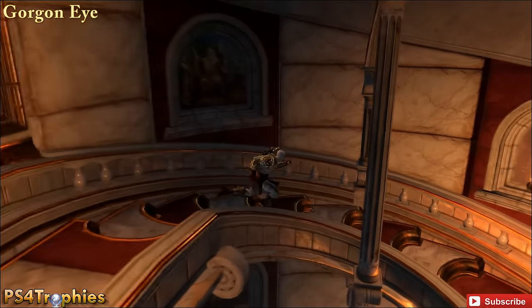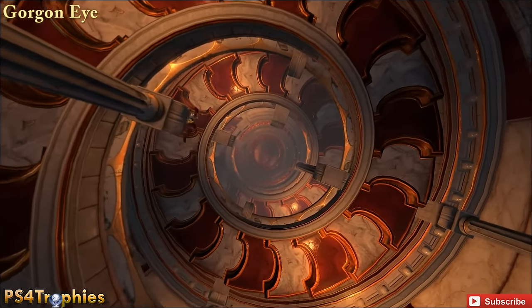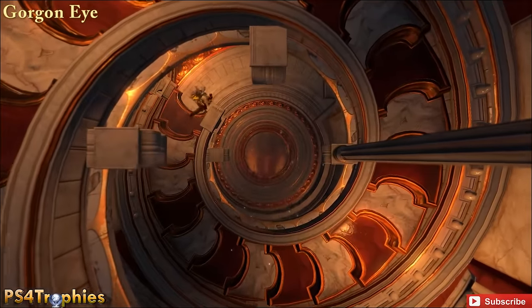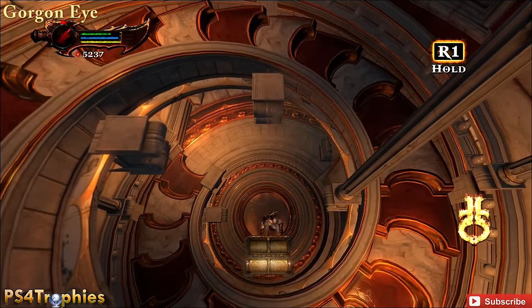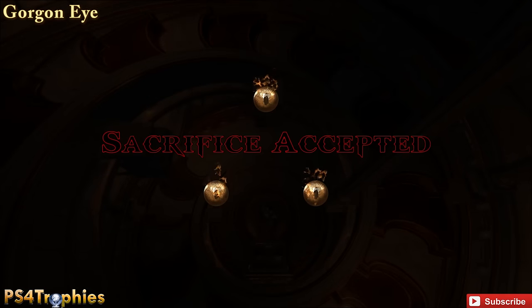Moving on to the next Gorgon Eye, you're going to go down a set of stairs — a winding staircase, a second set different from one you went up earlier. At the bottom, you've got to use the Helios head in order to reveal the location of the Gorgon Eye, which will give us another health upgrade.